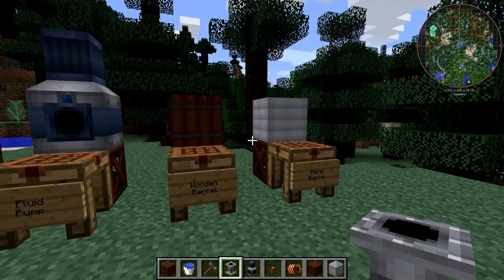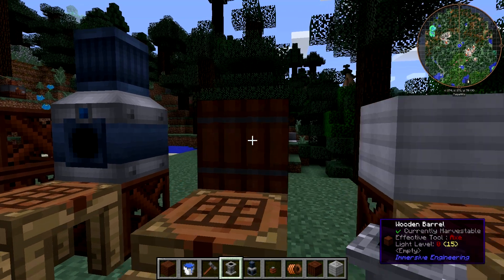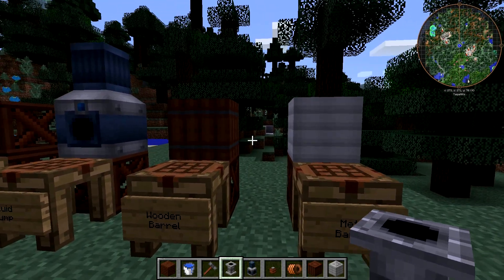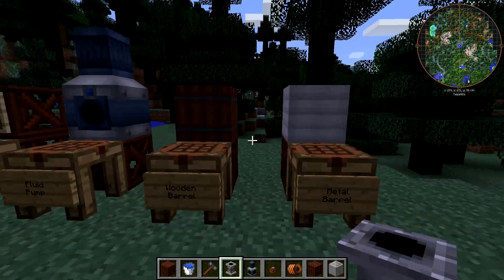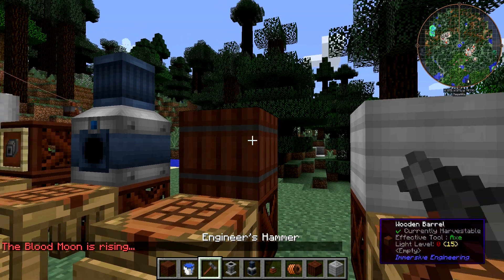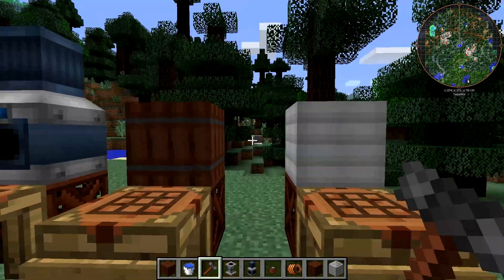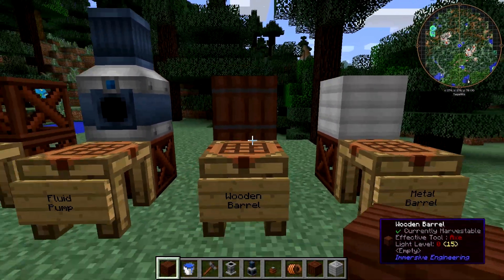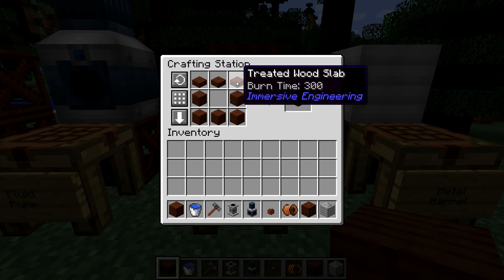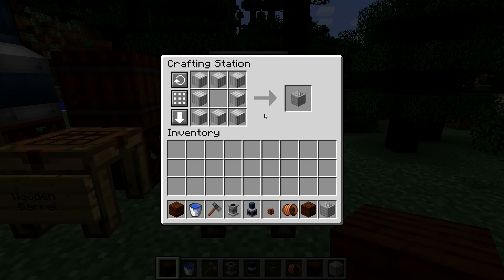The barrels are a cheap and easy method of storing fluids. The wooden barrel stores 12,000 millibuckets. The difference between the two is that you can't store lava or other hot fluids in the wooden barrel, but you can in the metal barrel. Both blocks keep their fluid when you break them - input and output is only through the top and the bottom. The wooden barrel especially is a very cheap portable method of carrying large amounts of fluids around. The wooden barrel is crafted using five treated wood planks and three treated wood slabs, and the metal barrel is crafted using eight sheet metal blocks.